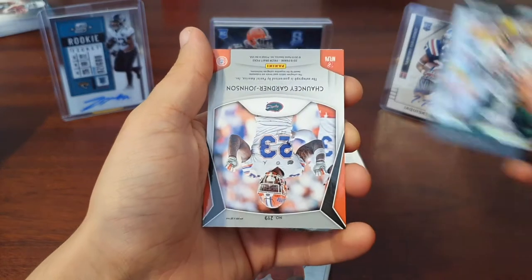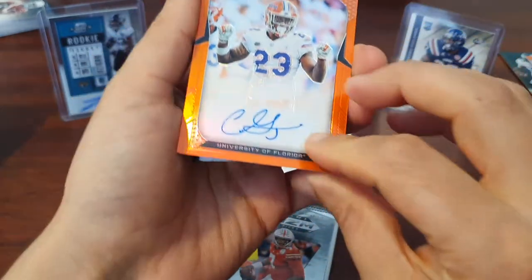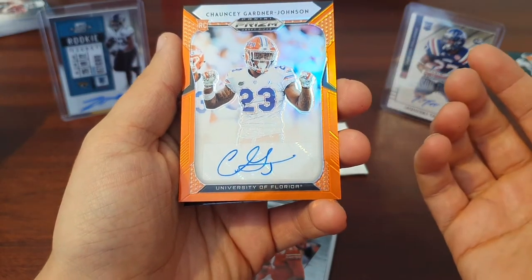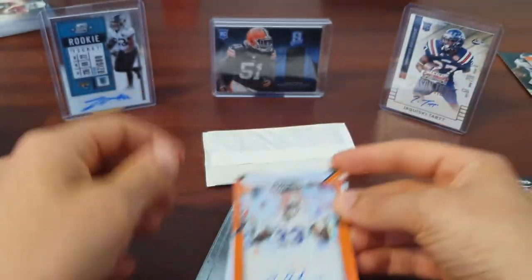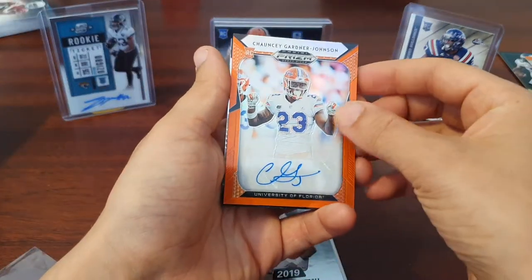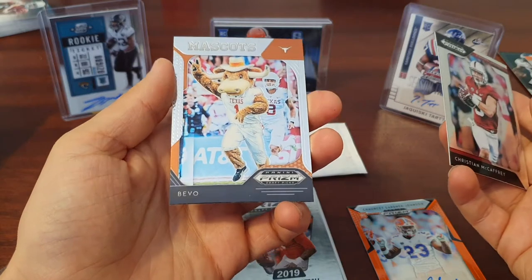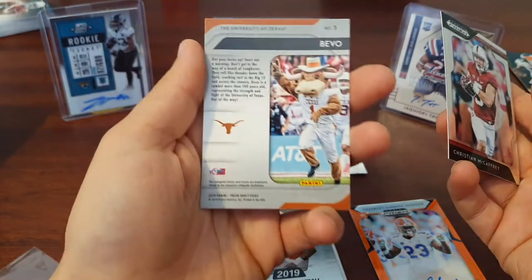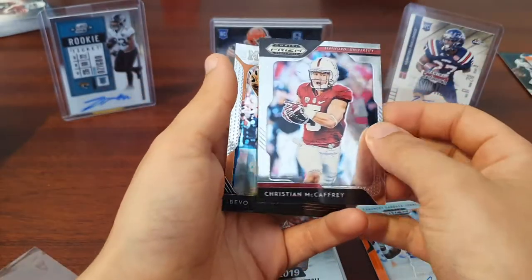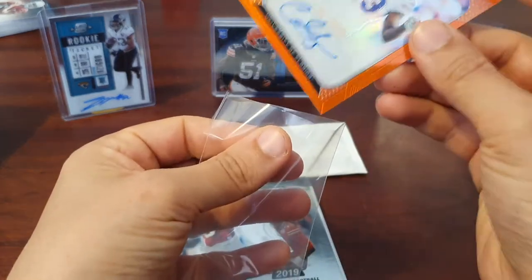Carson Wentz, and then Chauncey Gardner-Johnson — wow, I've got an auto! Look at that. Oh, that's very nice. I can't say I know too much about him but we'll take a rookie auto. Chauncey Gardner-Johnson. Let's get a little sleeve for that. Then what looks like something behind it — it's Christian McCaffrey. And mascots — Bevo, for the University of Texas. I actually quite like that; I've never seen one of those before. We like to have an auto.